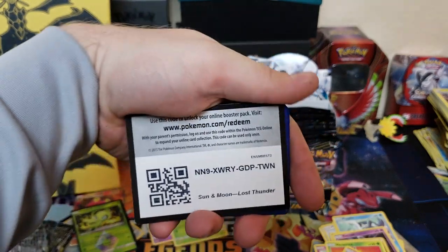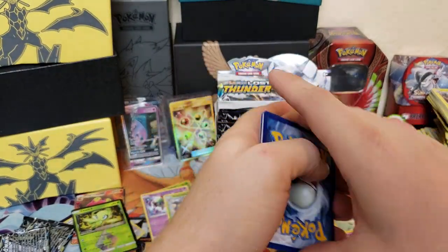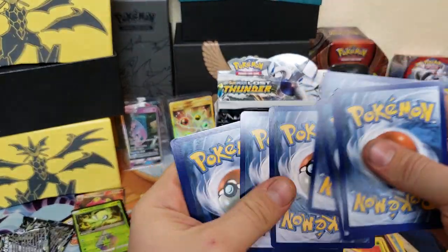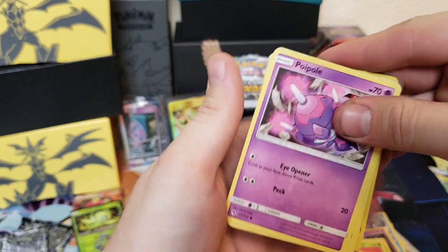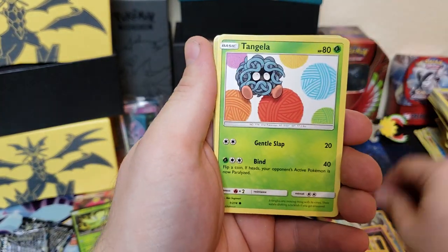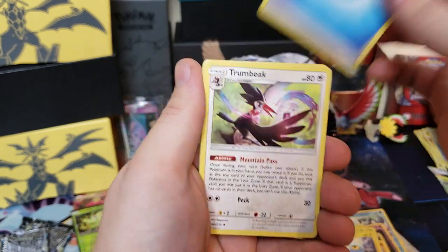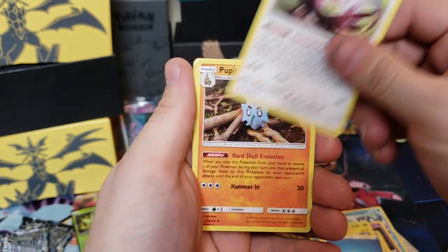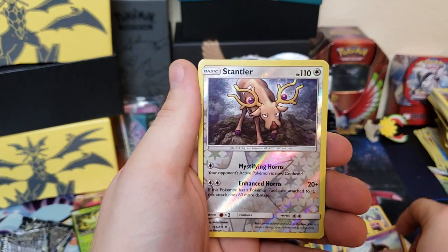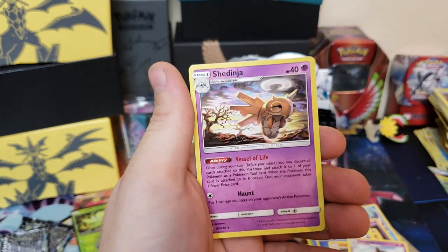We already got a good card on the first card of this pack. We got Popplio, Larvitar, Tangela, Nincada, Chinchou, energy, Trumbeak — another good card — Pupitar, Lampent, and a reverse holographic Stantler and Shedinja.